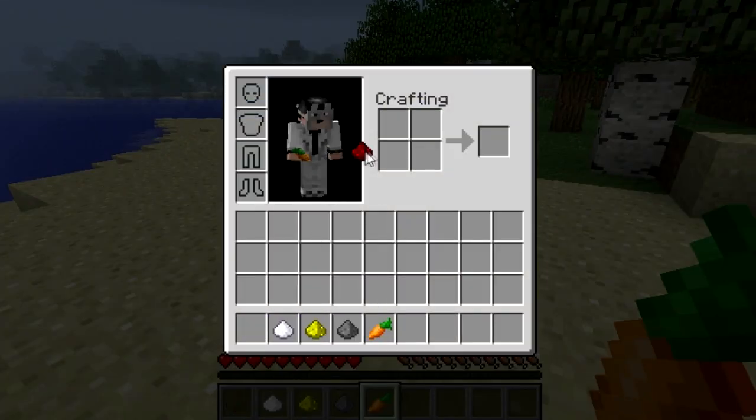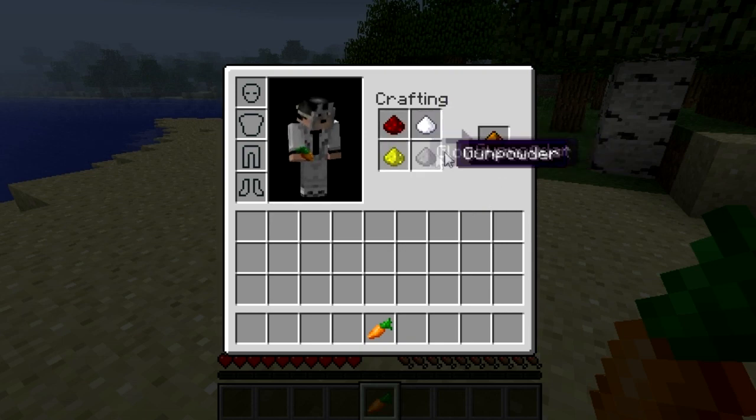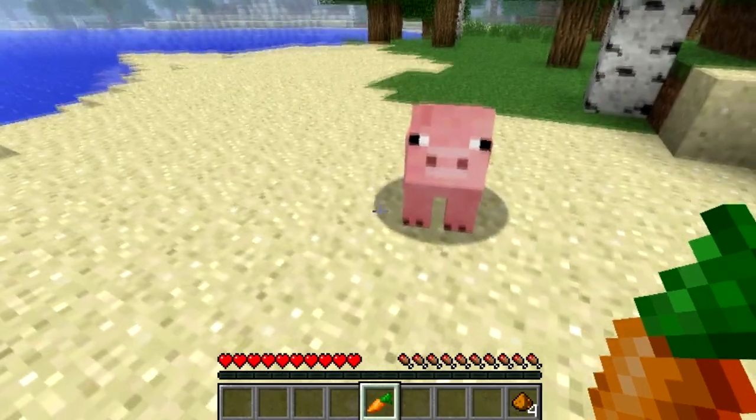To get started, we have to make ourselves some Trail Mix. If I go in my inventory and grab some redstone, place it into my crafting table, add gunpowder placed anywhere you like, a glowstone dust, and a sugar — you can place and rearrange them in any order. And you can make yourself some Trail Mix. You can have up to four with one crafting.